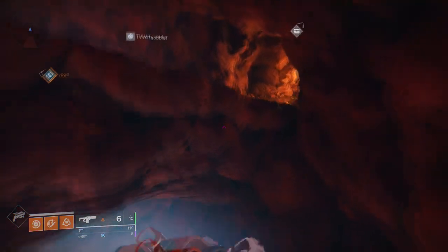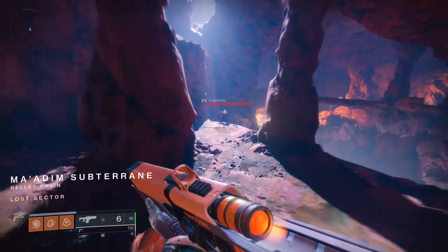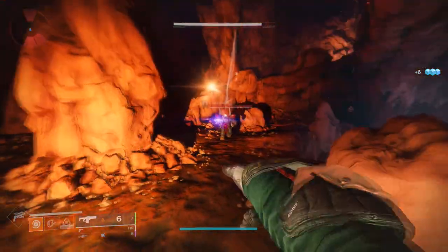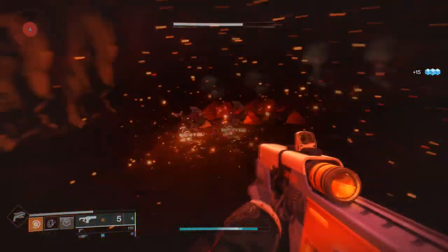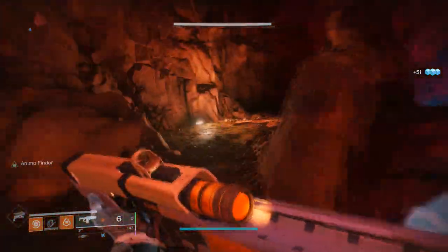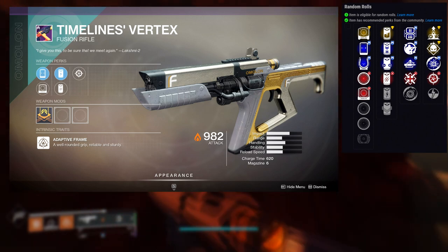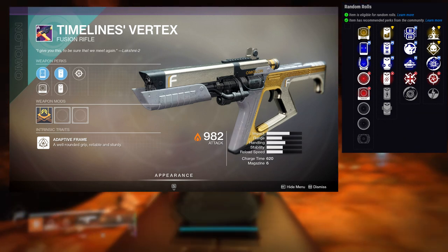Next is Timeline's Vertex. I don't have a random roll on this either, so I pulled it from collections. One reason I wouldn't care much about this weapon is that fusion rifles are a weapon type I don't use much — if at all. I have an Erentil and a few others I use occasionally, but I'm not a big fan. The first row perks are Lead from Gold, Field Prep, Auto-Loading Holster, Firmly Planted, and Shield Disorient.